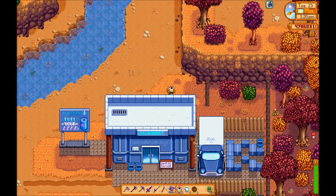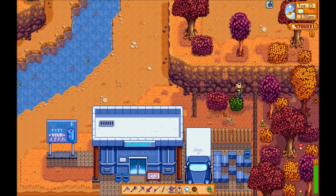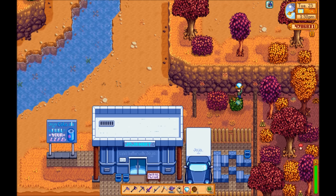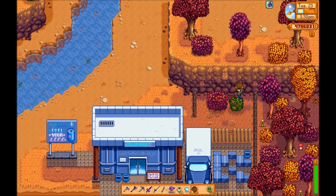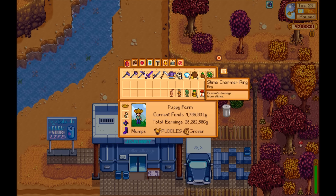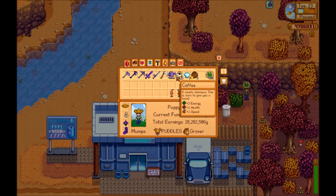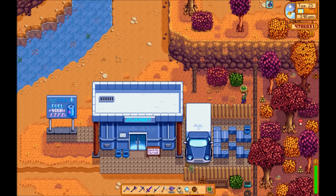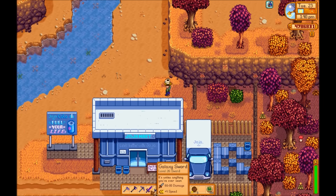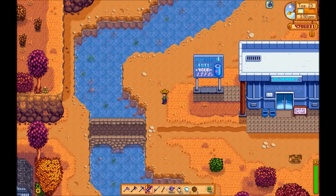There appears to be a fourth lockbox just above the Joja Mart up here, but no one has yet been able to figure out what item makes it open. Maybe someone out there watching has and they'd like to leave a comment about that. I've tried a few different things myself, some of the rarer items that are harder to find, and I haven't been able to get it to do anything yet.